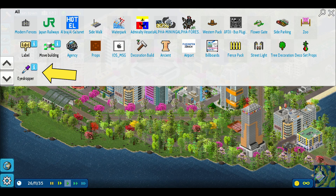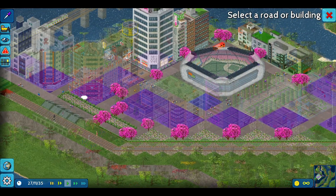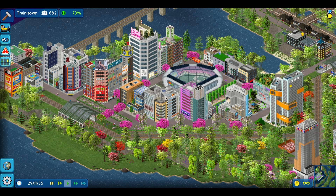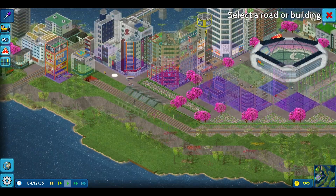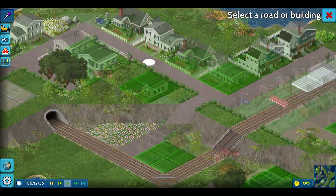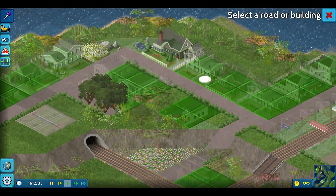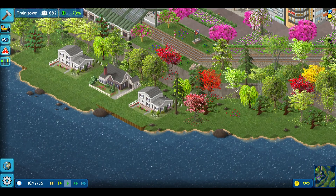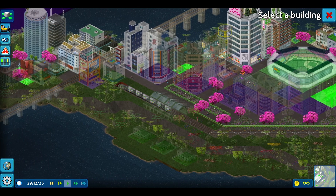Next, if you scroll back down to the bottom of the build menu, you're gonna find the eyedropper tool. You can also search for it with the search bar if you can't find it. This is just gonna let you click on existing structures to copy them, and this can save you a lot of time when you're building. It doesn't work on terrain or certain trees unless they're a decoration, but pretty much everything else you can use the eyedropper tool on.